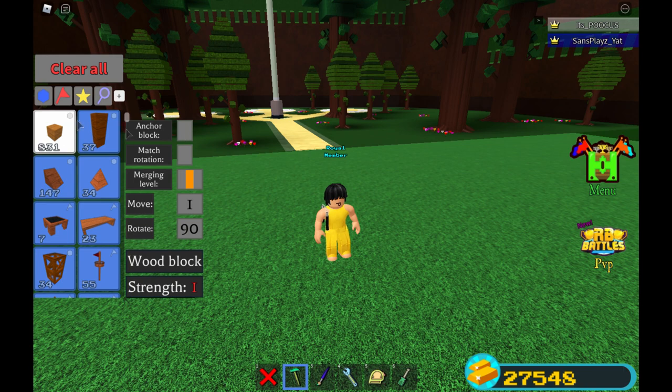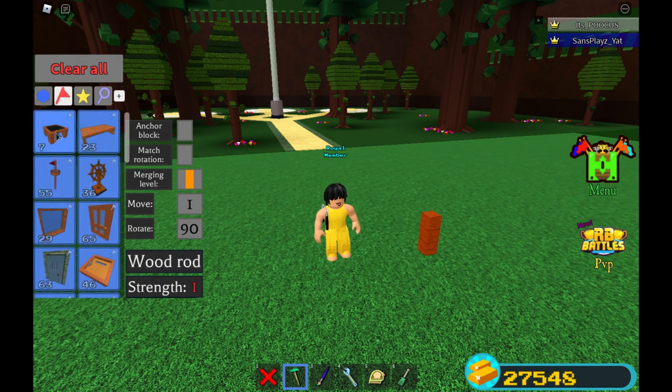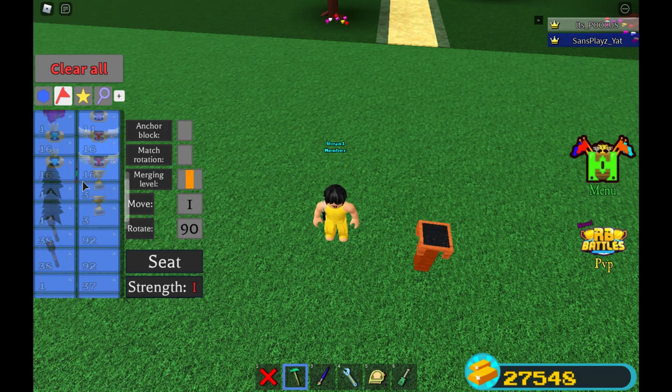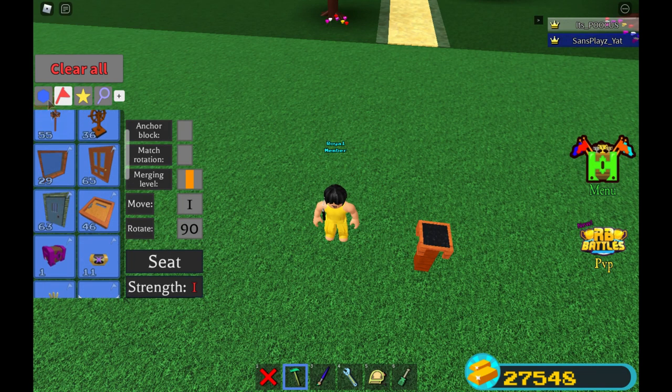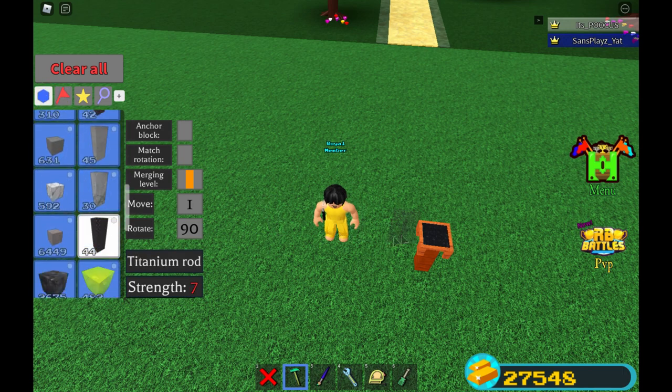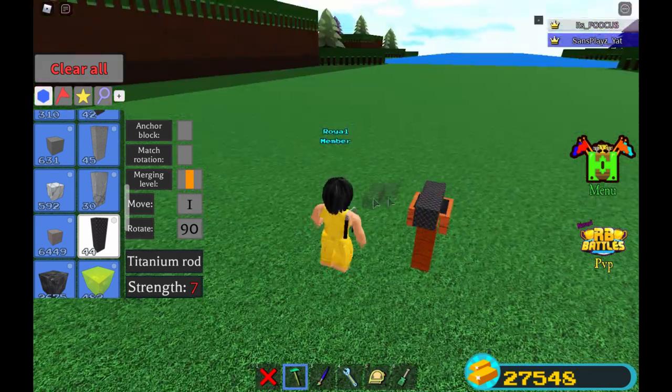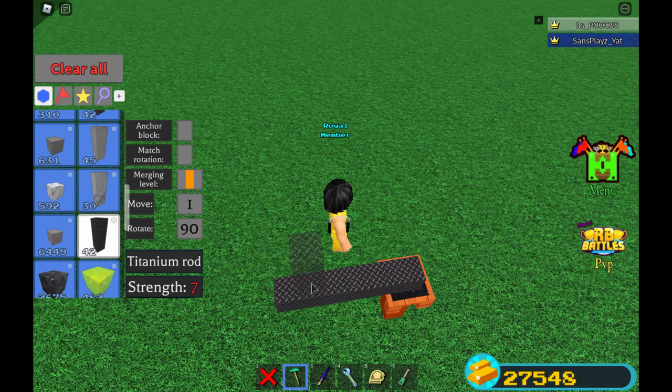You guys want to turn off anchor block and place a pole right here like that, then take your seat and place it like that. Now we're gonna be getting our titanium poles and placing two of them in the back — so let's get our titanium rods and we're gonna shift from the middle to here, like one to the left like that, then place another one in the back. Now we're gonna be going up four poles, so move one to the right and go one, two, three, four.